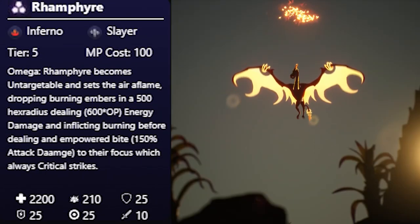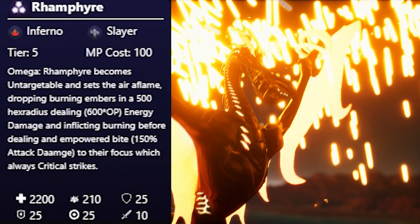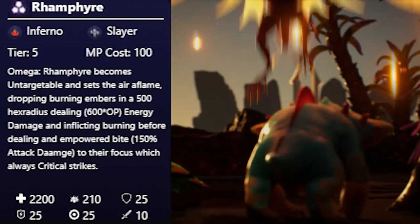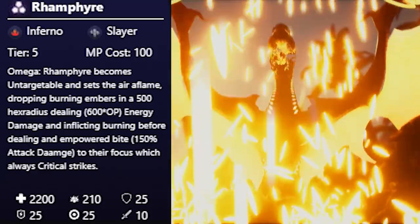For instance, Bronzefire's Omega Ability allows him to fly into the air and create a big rain of fire before diving into its target and dealing even more extra damage.